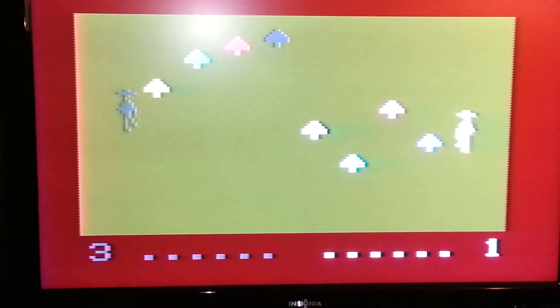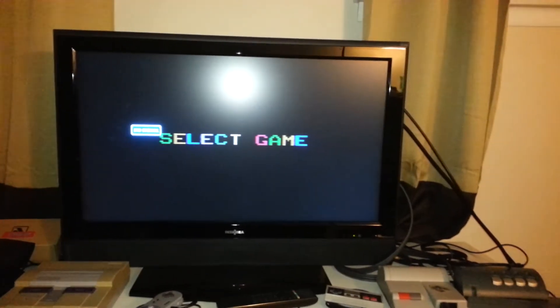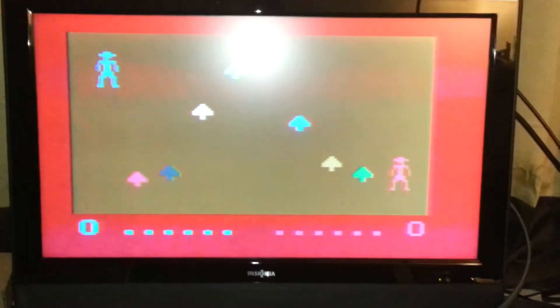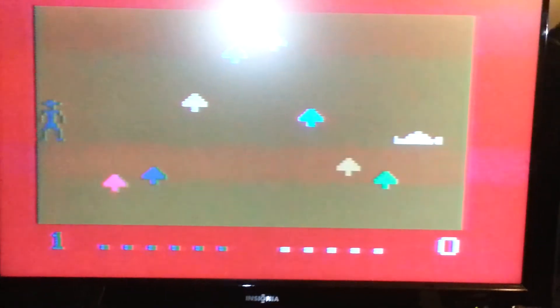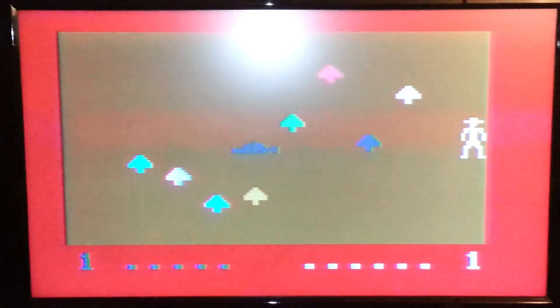Now I'll set up the AV modded one without the amplified circuit. Let's see how this one looks. As you can notice, the sound is a lot louder. Now this one — you can kind of see on the left and right side that pink bar scrolling up. This one still gets noise through the signal, even though it's AV modded.